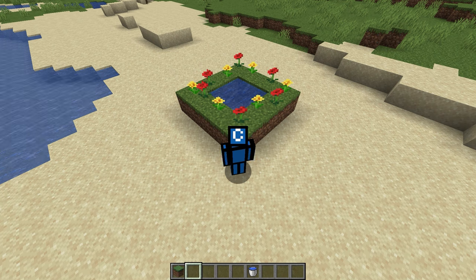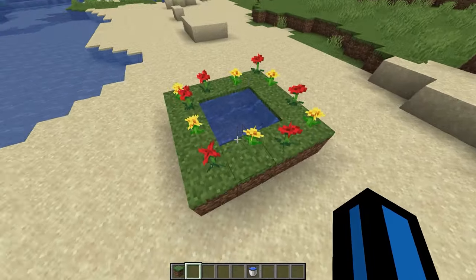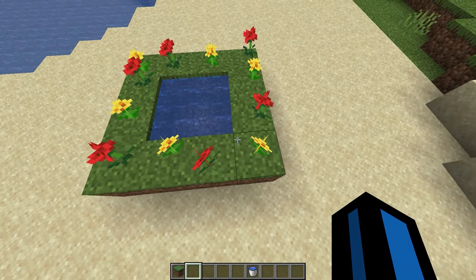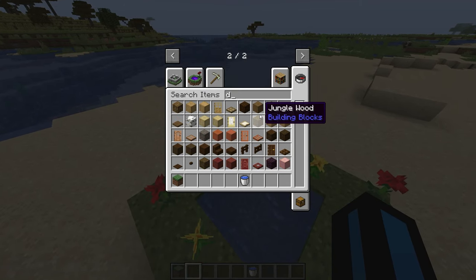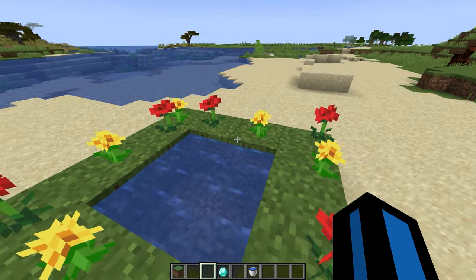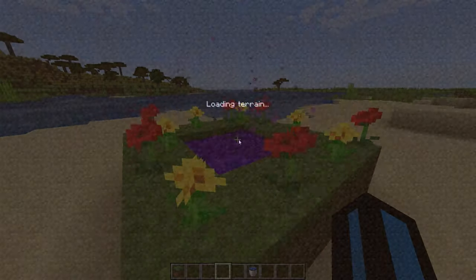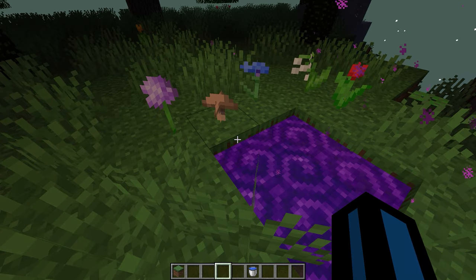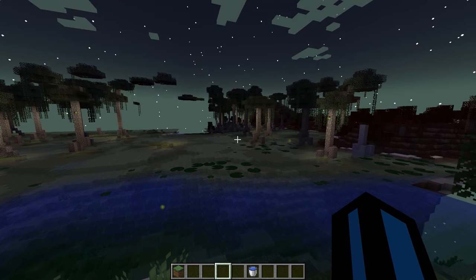G'day guys, today I am going to be revisiting the Twilight Forest mod for Minecraft — an extremely nostalgic mod that I am very excited to get into. I've built a little portal with grass, water in the middle and lovely little flowers around the edge, and all that's left to do is chuck a diamond in and then we'll head into the new realm. And here we are in the Twilight Forest!